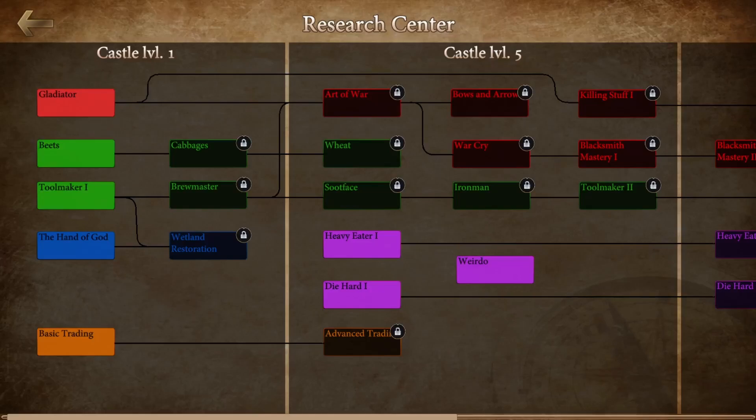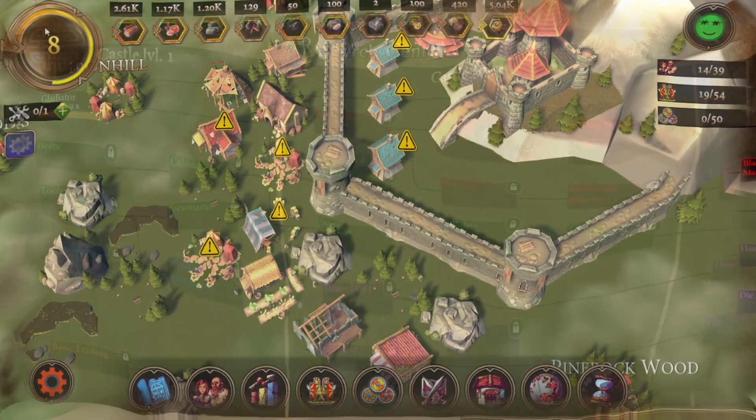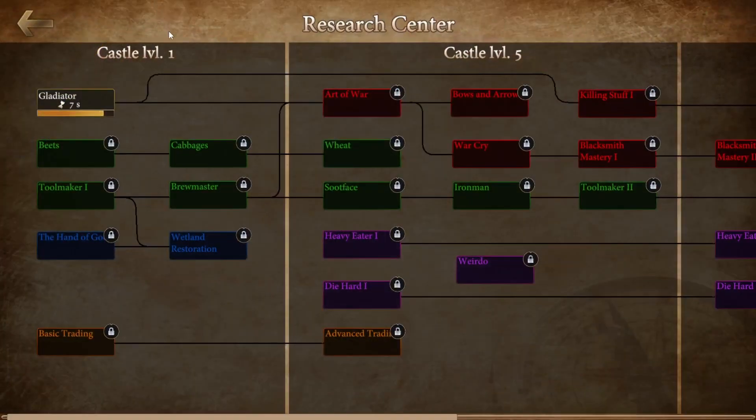So let's take a look at one of these in action. I'm all about the combat in CSM, so it should come as no surprise that I'm quite keen to take a look at the Gladiator option here. As we can see, this will unlock the practice arena. This is also a new function we've built into the game, and will allow players to practice combat without the risk of losing troops. I'm going to research this, and we'll skip forward a minute.